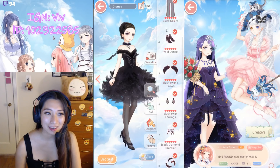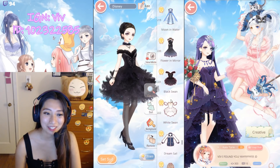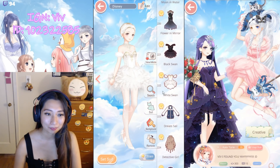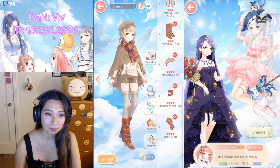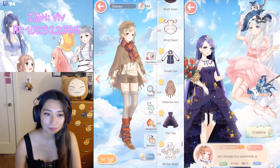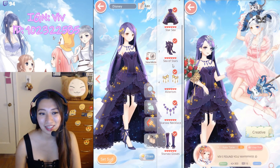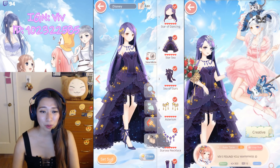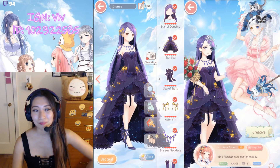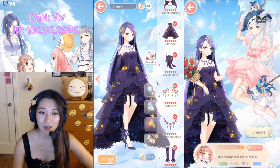Lifetime suit — here's Black Swan, six stars. And here's the prerequisite White Swan. Dream Sale. Detective Girl from the competition shop. Star C — this was the first lifetime suit I've ever completed. Lots of grinding — four months of grinding I believe. Was it worth it? Yeah — the sense of accomplishment after completing these hard-as-heck-to-craft lifetime suits. So worth it.